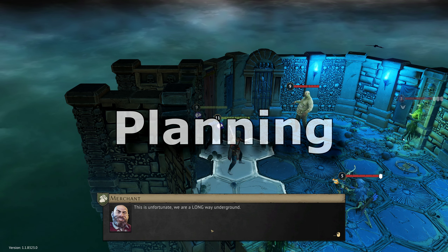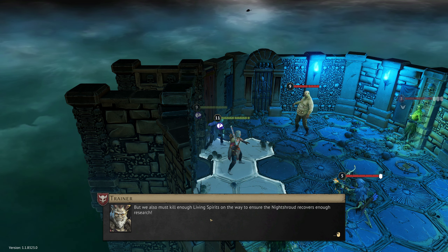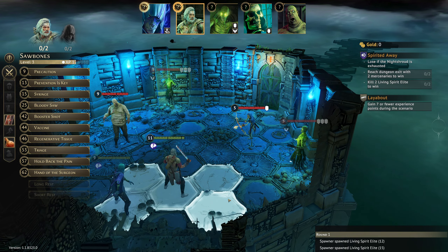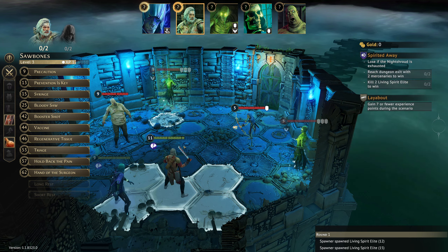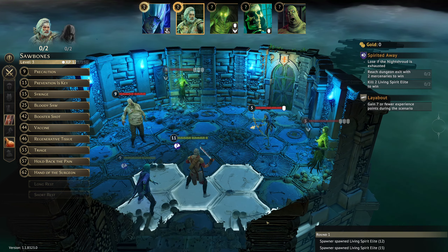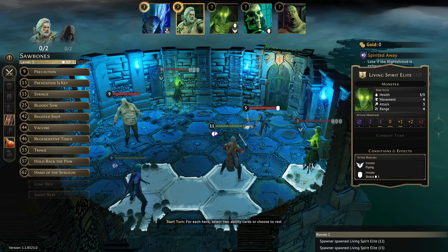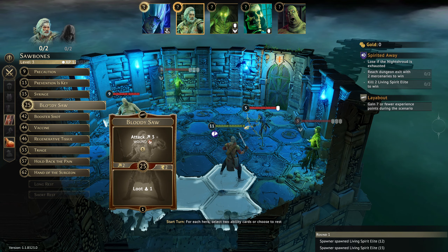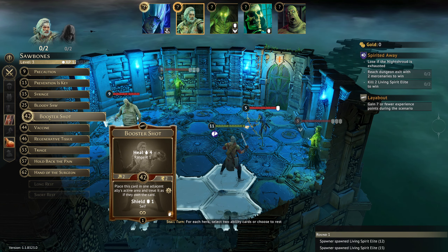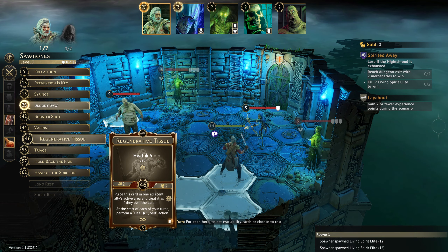This is unfortunate — we're a long way underground with lots of corridors to pass through before seeing daylight again. We must also kill enough living spirits on the way to ensure the Night Shroud recovers enough research. There are two living spirit elites in this room, which is a pretty good start. We haven't started with any damage at least. We'll move the Sawbones into position and get Bloody Sore off quickly.